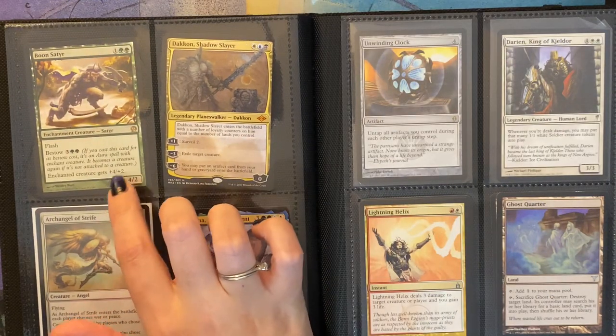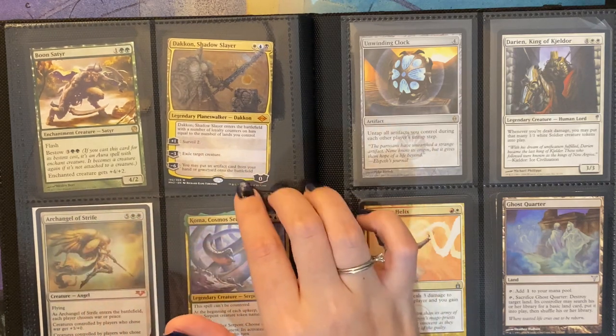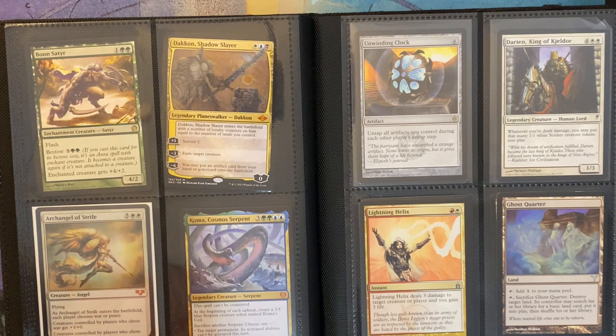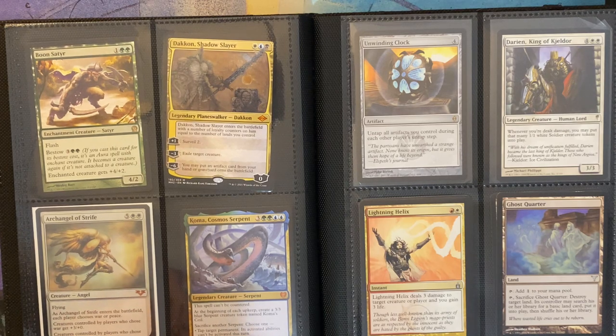Then I have Boon Satyr, an enchantment creature. Then Davriel, Shadow Slayer, another Planeswalker. Archangel of Strife with flying — as Archangel of Strife enters the battlefield, each player chooses war or peace. Creatures controlled by players who chose war get +3/+0, and creatures controlled by players who chose peace get +0/+3. She's a 6/6. I had thought about putting her in Kalia, but the problem is that it buffs other creatures of my opponents, and I didn't quite like that.